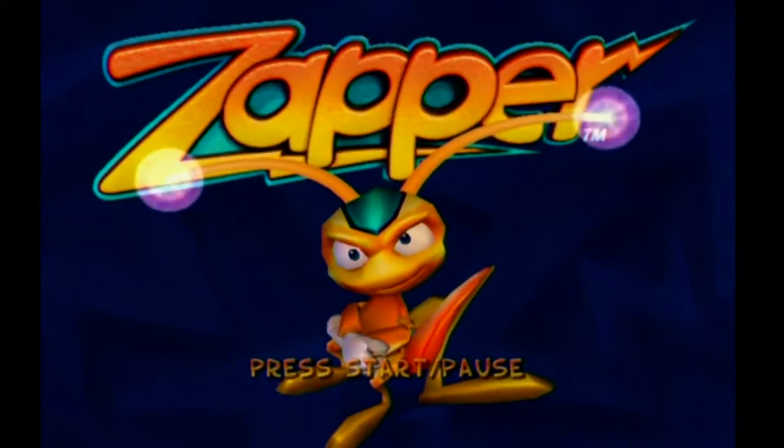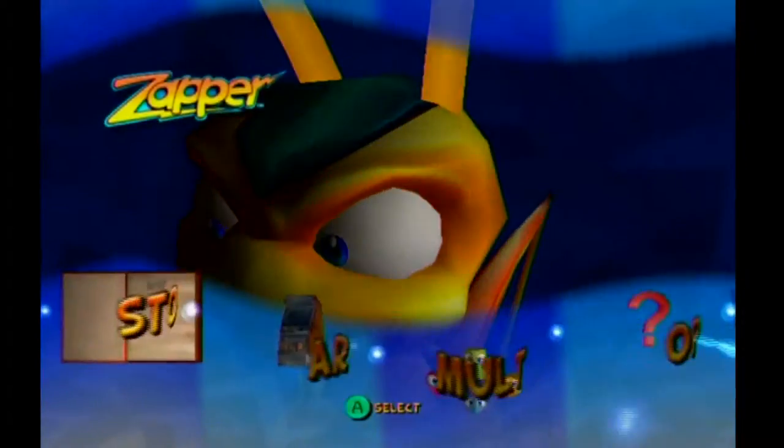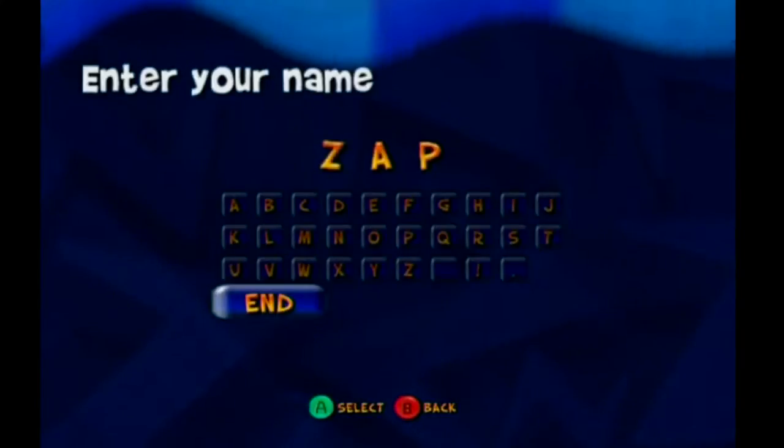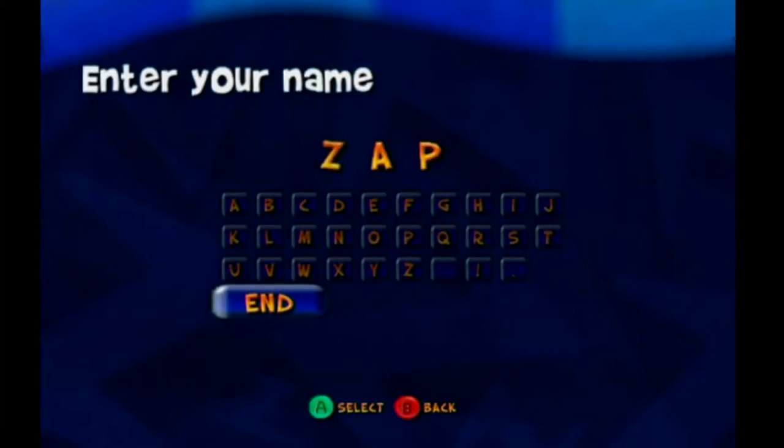Hello and welcome to our Valk and Tuna. Hello! So today we're doing Zapper: One Wicked Cricket. This is a game on the GameCube, but it was on all sorts — the Xbox, the PS2, the GBA.